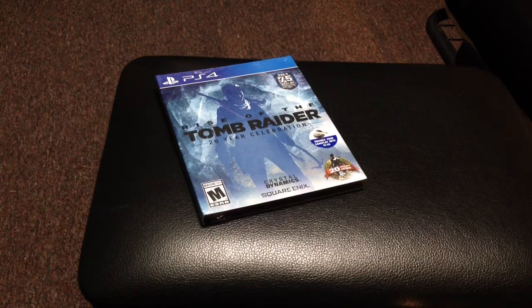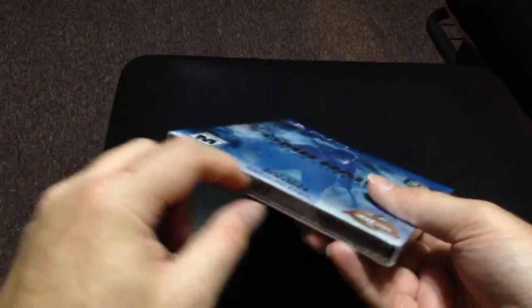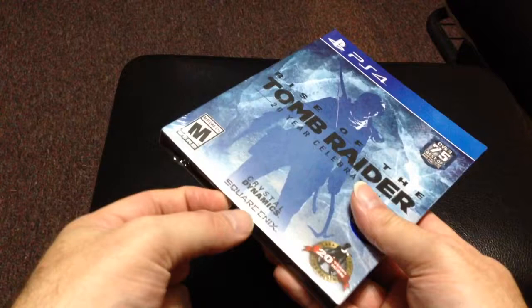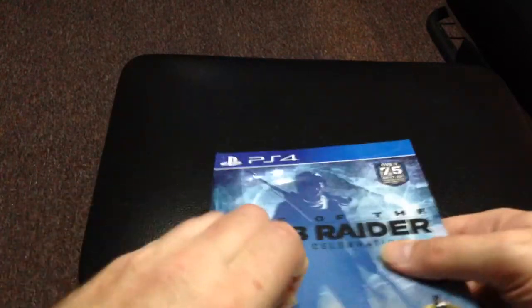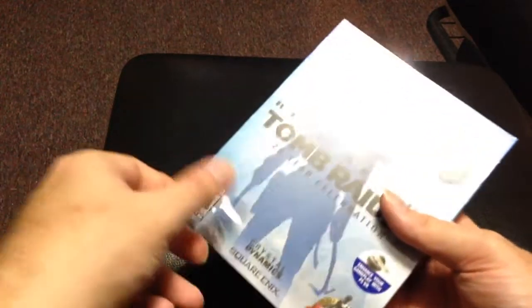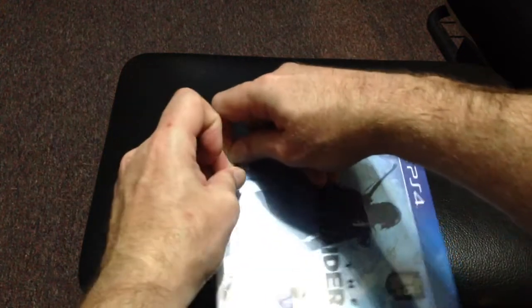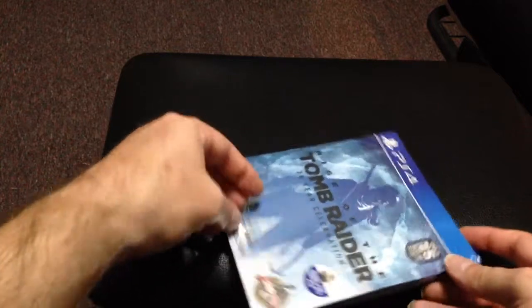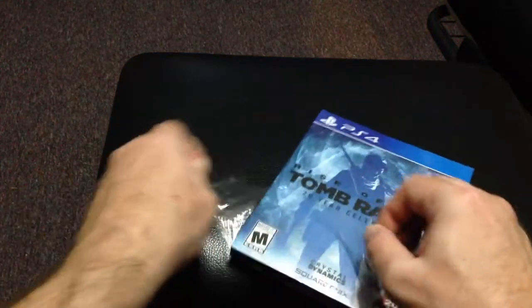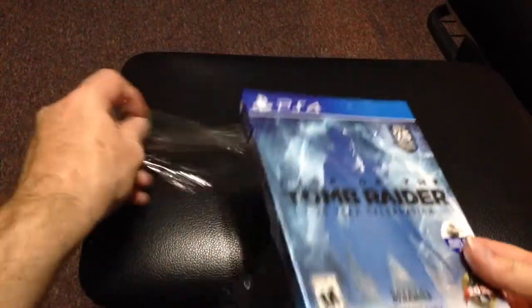But now let's open this up. Can't wait to play this. I haven't opened it up yet, so I just wanted to open it up when I get home, just so you can see it. Let's get the shrink wrap off — that sticky stuff on my hand here. There we go. Wish I had my knife, it'd be a little bit easier.